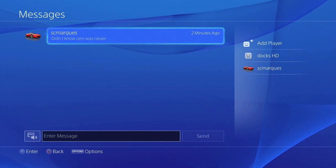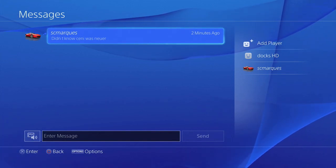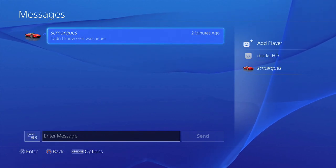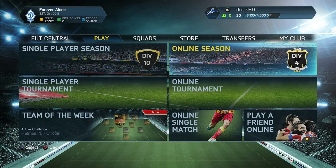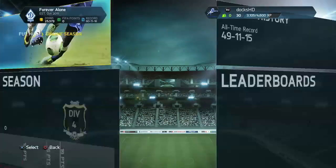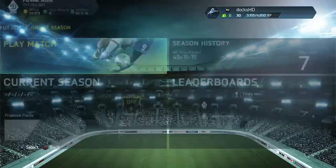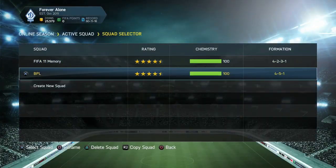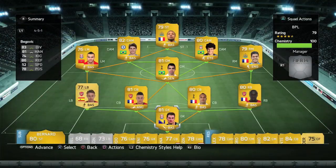The guy sent me a message after this saying 'Didn't know Sini was Neuer.' I didn't know that either — it was a good message. It was an amazing performance by Sini, definitely worthy of greatest goalkeeper of all time on that performance. So two wins out of two, very happy with that — both in the online single matches sadly, because you don't really get any rewards. You get a few coins but no coin bonuses like you do in the seasons.